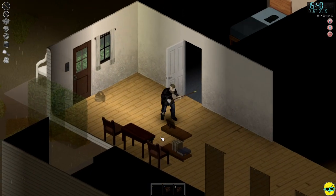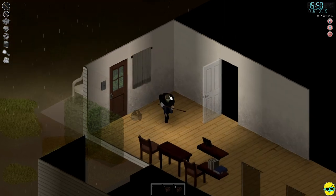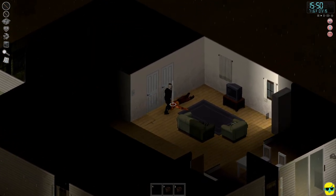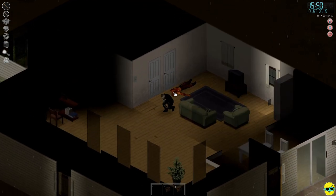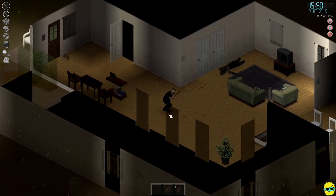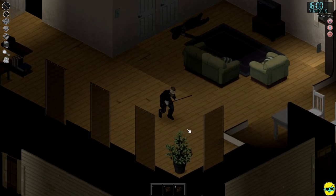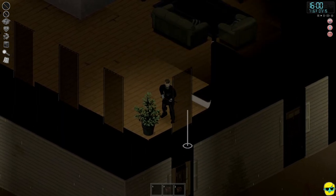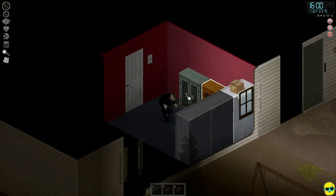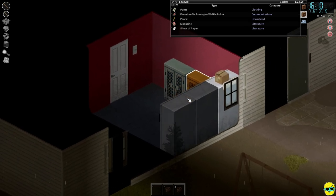I thought I saw the door shaking, but I may have just imagined it — it might be my V-Sync causing a bit of a side-to-side shimmy on the doors. You can see the bandage on my hand. I'm going to close the curtains here to further reduce my chances of being seen. There's a zombie here and we need to make sure it's dead. It is — it's got that reddish tint to it. We've got a lot of rooms to explore.